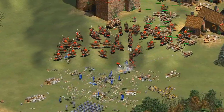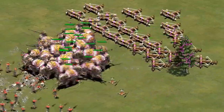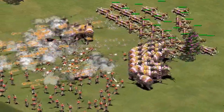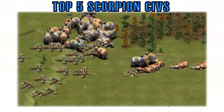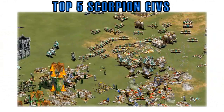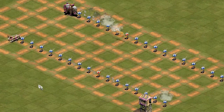Heavy scorpions are used as anti-infantry support weapons. They work very well along with elephants because enemies will oftentimes use large masses of halberdiers in order to hard counter the elephants. Heavy scorpions are so effective at this because their scorpion bolt actually deals damage to every enemy unit along its flight path. The Khmer have some of the best scorpions, which means the bar that the elite ballista elephants must reach has been set very high.